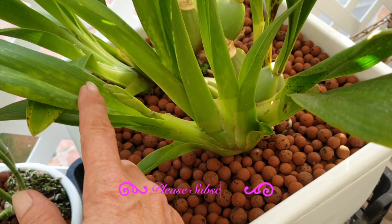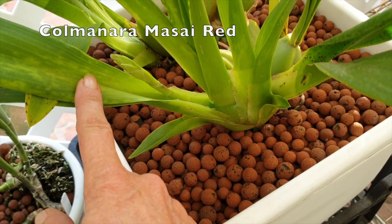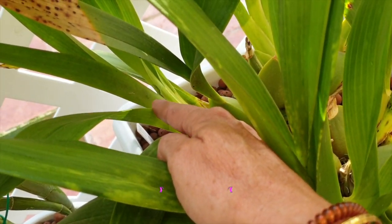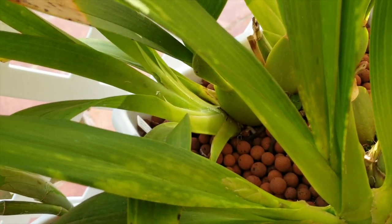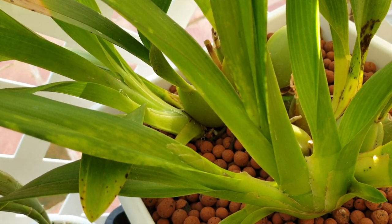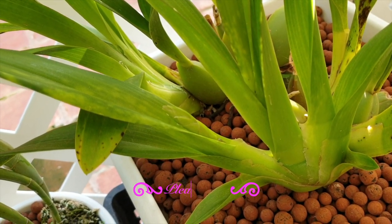My Kolmenara Masai Red is also starting with one spike, and in the back here there is a second spike coming already. Those are the two that I can see — I'm expecting the third growth also to develop some, but I won't count those; they're not there yet.